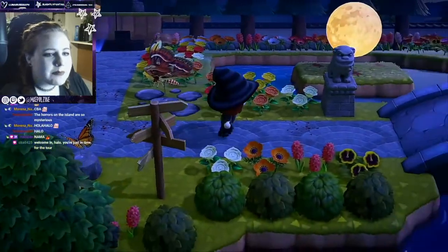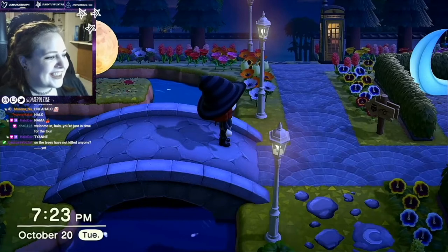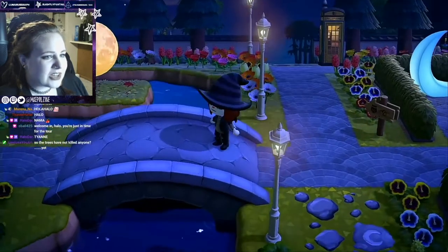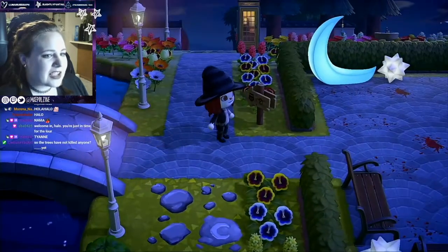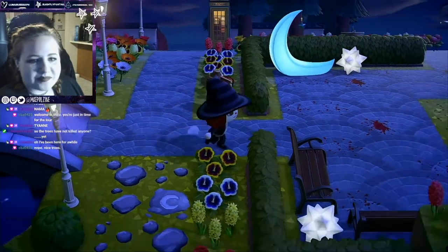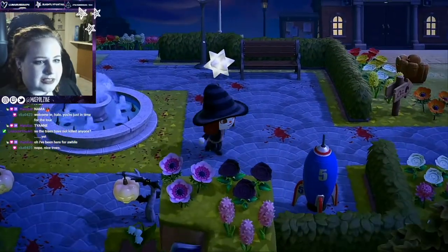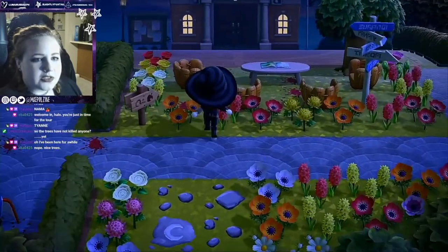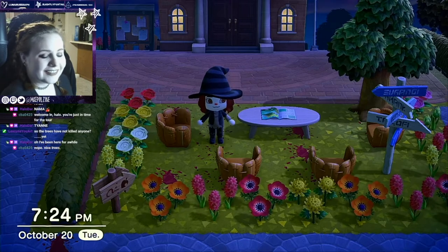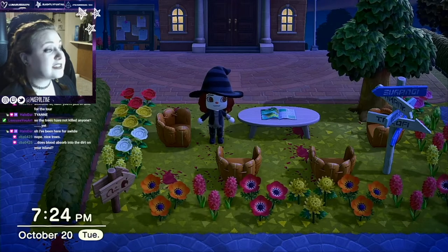On our tour we will head back across the bridge. We don't know about the trees - we don't know if they are doing the murders. We do know there is cult activity happening on the island. So if we go back across the blood plaza, you will see something gruesome has occurred right here in the baseball chill area. I don't know what, but definitely someone died here.